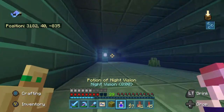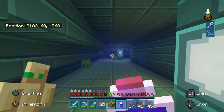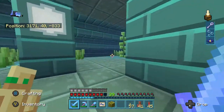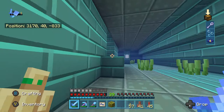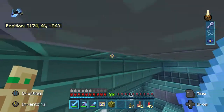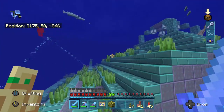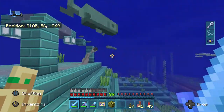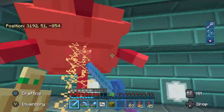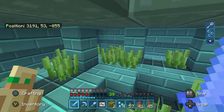Once you enter the ocean monument, you're going to be greeted with a bunch of little guardian pufferfish-looking things, and you can fight these guys off or not — it's up to you. Their main attack is they're going to shoot this beam of energy at you, and right away it's not going to damage you, but if the beam stays on you for a long enough time it will deal damage. The way to counter this beam is to put blocks in front of you and the guardian so they can't shoot you with it, or just swim out of their line of sight. Keep breaking their line of sight and the beam will stop and it won't damage you.